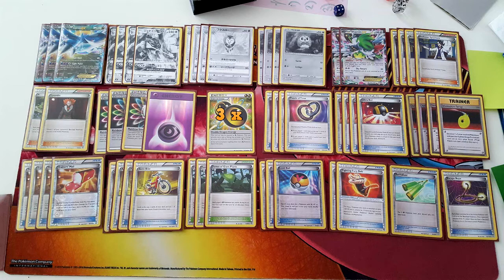This deck is very combo-oriented — you need Forest of Giant Plants and Devolution Spray, so Acrobike and Trainer's Mail help you find them. Three Forest of Giant Plants is an interesting choice — it could be four, or even two after testing — but three is the most consistent way to find it on the first turn without worrying about prize cards. Three Level Ball is a strong search card, able to get both Rowlet and Dartrix without wasting Ultra Balls on them in the early game.